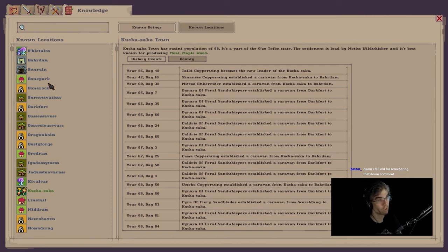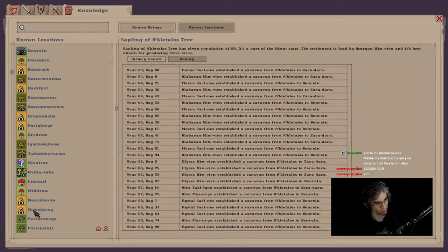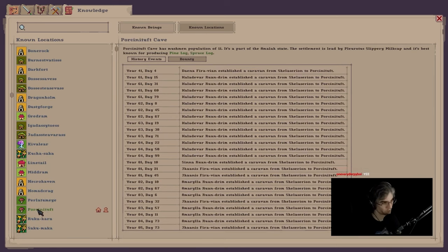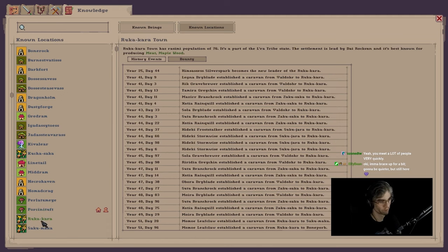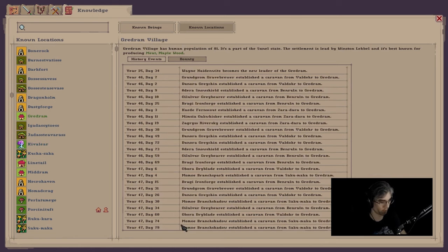So I can literally look through the history of the events. This is very simplistic because this game has been in development for like a year and a half, two years. Currently we are right here, and this is the history of the little location — it's not very long because the world's been around for 100 years. It only goes up to year 85 was the last thing that happened where we had a caravan. I can look at all of these other locations, and you can meet a lot of people and find a lot of locations really quickly. The speed that this game has developed at is borderline alarming, and the mod support is crazy.